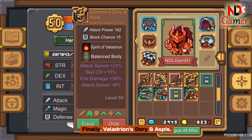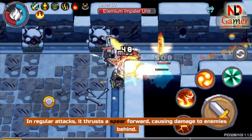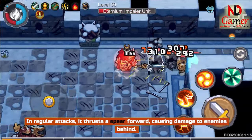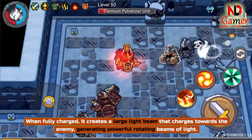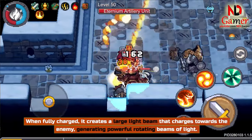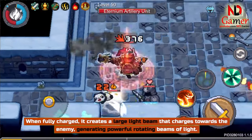Finally, Veladrian's Dorian Aspis. In regular attacks, it thrusts a spear forward, causing damage to enemies behind. When fully charged, it creates a large light beam that charges towards the enemy, generating powerful rotating beams of light.